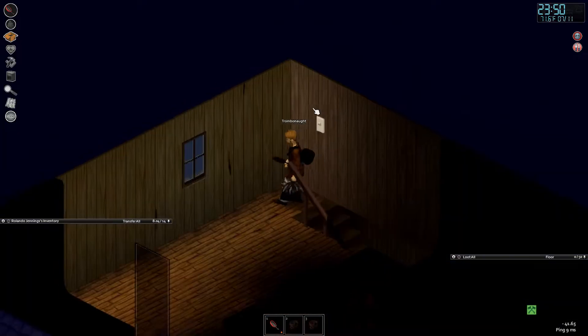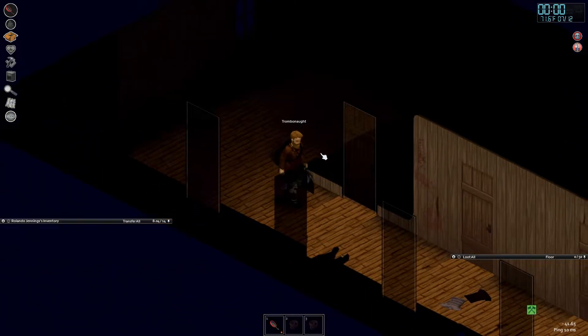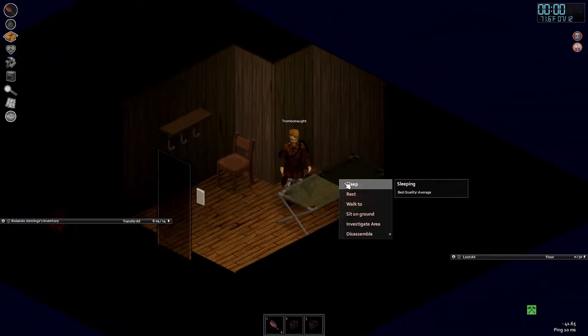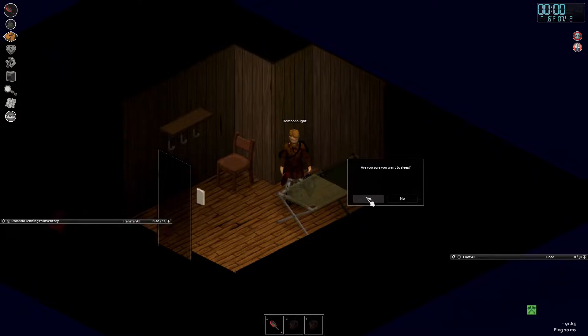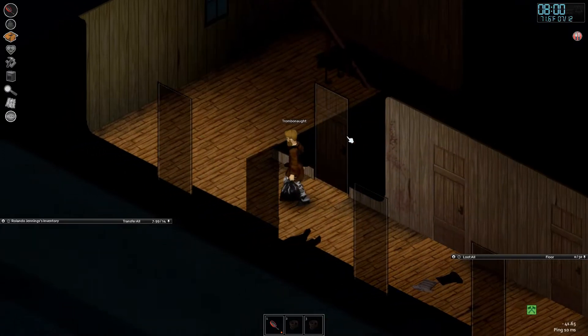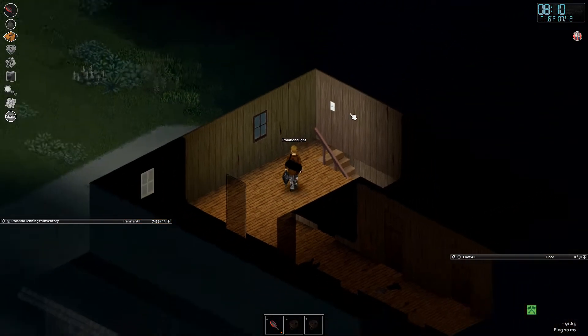We're going to build a base, get some gas, tools, and food, then take it out to the wilderness. But first, a little snooze. Right click — the sleeping quality for this bed is average, which means we might wake up with a bit of neck pain or back pain, and it'll take more time to fully recover our energy. We're going to sleep till about 8am. We're on a multiplayer server of one, so I've got to wake up manually. Remember: you sleep forever if you don't wake up.